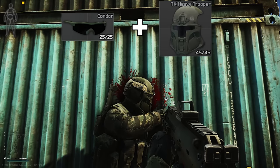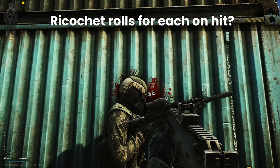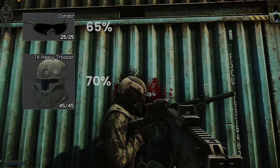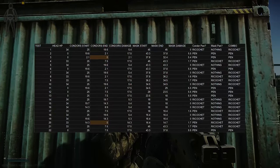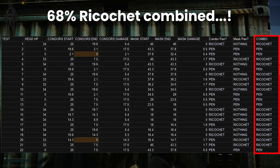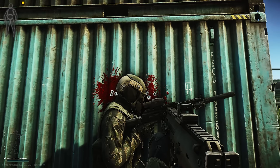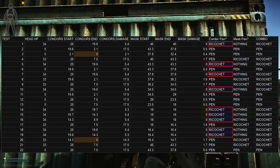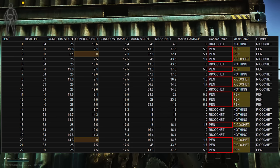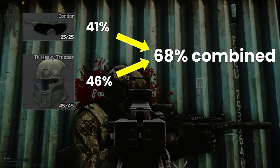The final test was a combination of both the Condors and the Mando Mask together. The rumour in the community was that the ricochet chance rolls for each separately, and on that basis you were better off wearing two sets. If true, with approximately a 65% and 70% chance each, you'd expect about a 90% chance combined. However, this is not what we saw at all. Across 22 tests, the total combination came to 68% — roughly halfway between the two, or about the same as either individually. Splitting out the respective ricochet chances came to 41% on the Condors and 46% on the Mando Mask, which is why the overall chance ends up about the same at 68%.